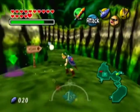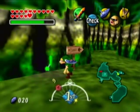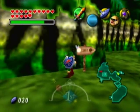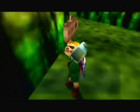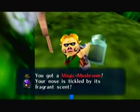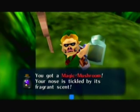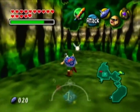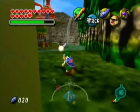Alright, so with the Mask of Scents, you will see certain areas with a purple glow, and if you use your bottle on that area, you can get a Magic Mushroom. Link just looks ridiculous — I can't take him seriously with that face. And with this Magic Mushroom, now we're gonna go and get a Blue Potion from Kotake.